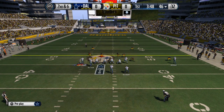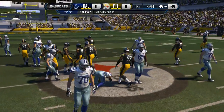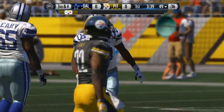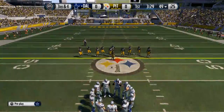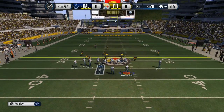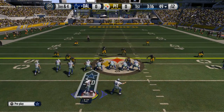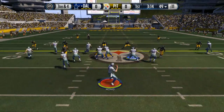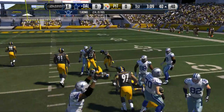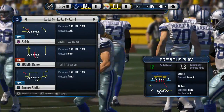We run right up the gut, come upfield, and get to third and two or three. We come out with our bread and butter PA post play. He's got press coverage on the outside — we may be looking at two-man coverage. Cole Beasley comes over the middle on that nice route for a first down, Dallas Cowboys. Big time play there.